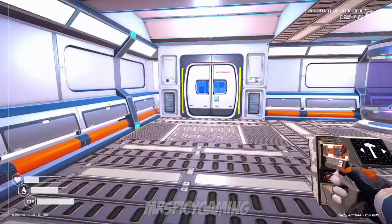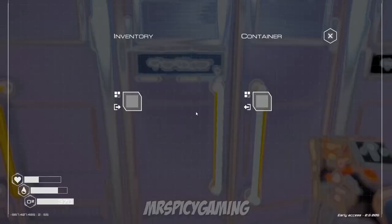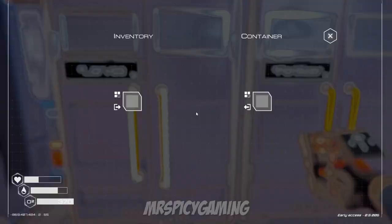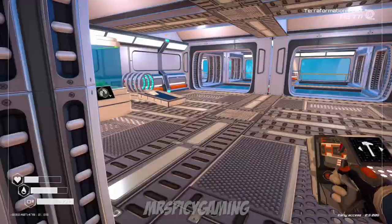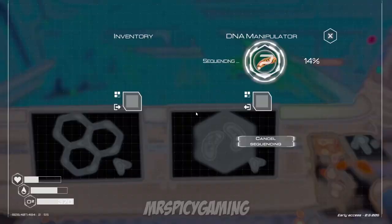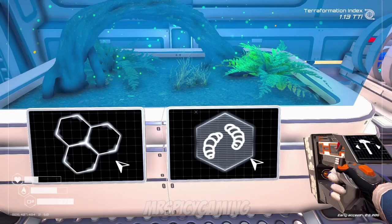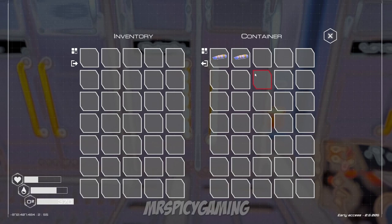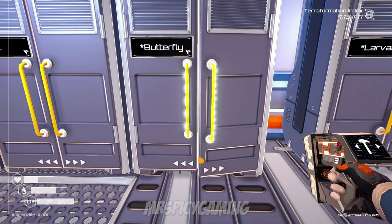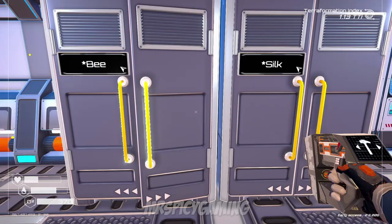If you want to streamline this process, there is a mod called Auto Sequence DNA. It automates the process by having certain containers — storage lockers or storage chests — named a certain way. These containers hold certain items, and once named correctly, the incubator and seed generators will automatically pull those items and start the DNA sequencing process, giving you a larva output that goes to whichever container you name for that.